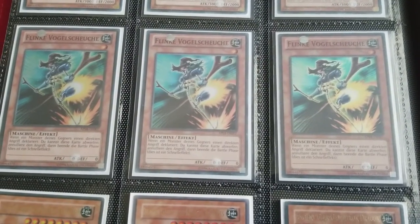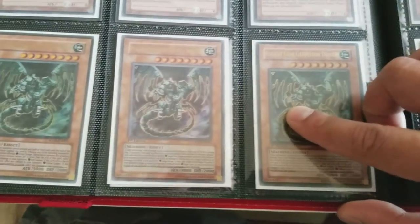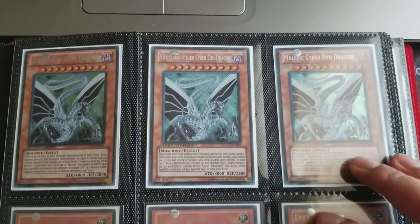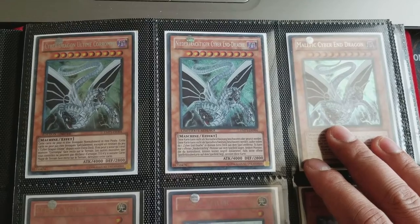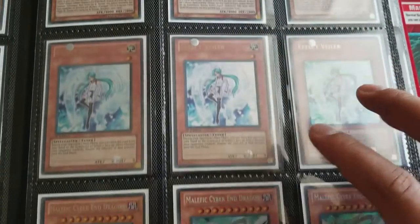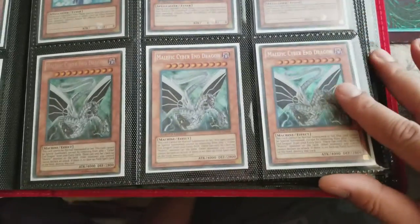I mean German. Swift Scarecrow — love that card. And the original Ancient Gear Galadron, one of them is French. Different languages of Malefic Cyber End — there's French and German. Ultra Rare First Valor, really helped me a lot throughout a lot of games.